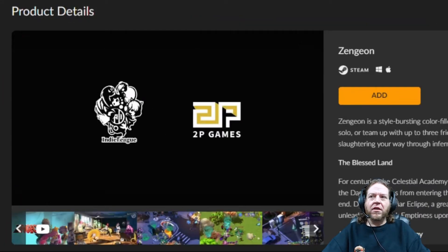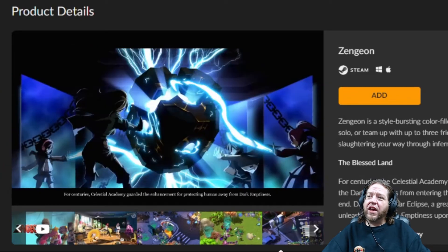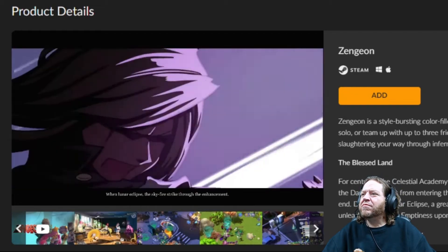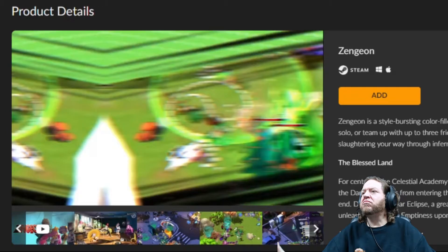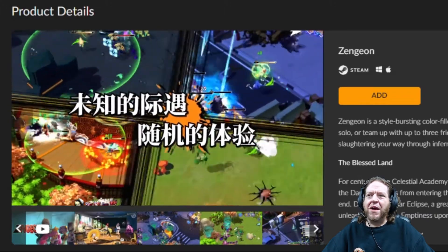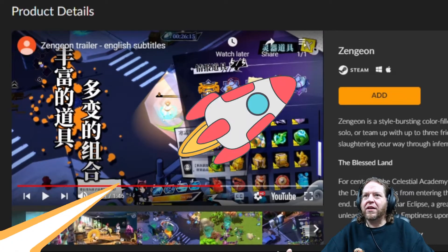Zen Gion — I've never even heard of this game. It's an action RPG roguelike. It's a Chinese game — I do speak Chinese, so I know that's Chinese rather than Japanese or Korean. There's a lot of stuff going on, very typical MMO-type isometric gameplay style. Probably not my cup of tea, let's move on.